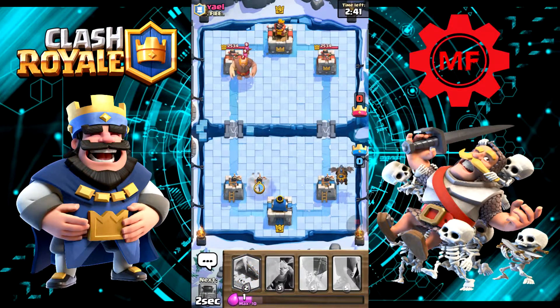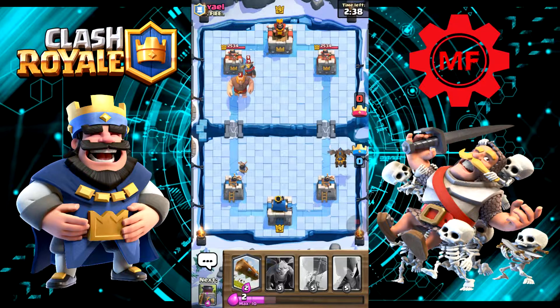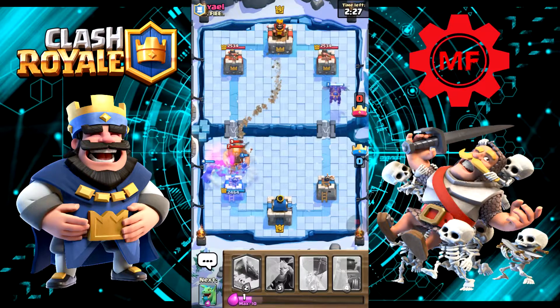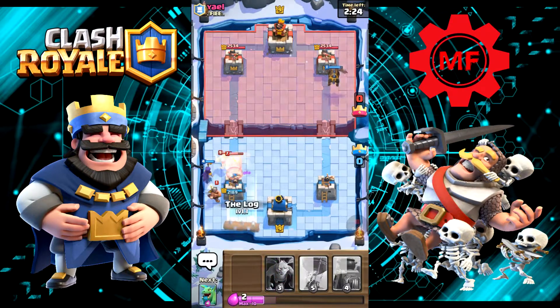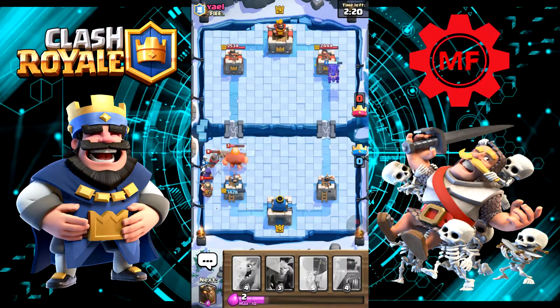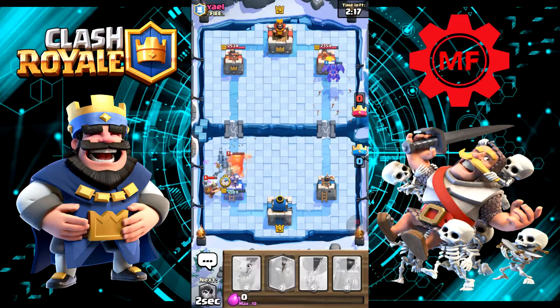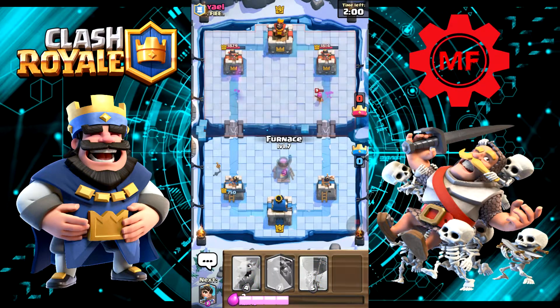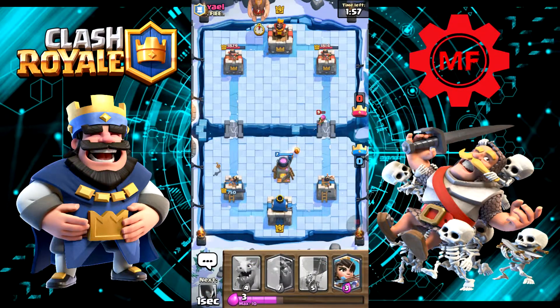Let's put our Witch over here on the left. He has Giant, Knight. We also got the Furnace. Let's go ahead and log all this back. This isn't going good for us — he's got the Furnace. We got Princess and Balloon, so it's a little bit of a heavy deck.